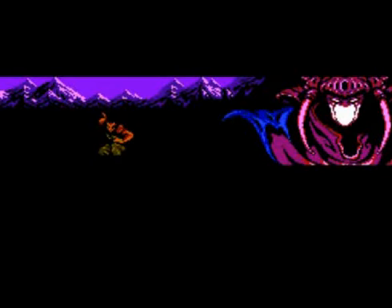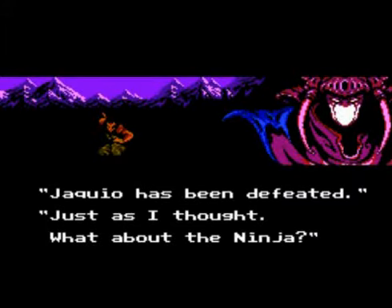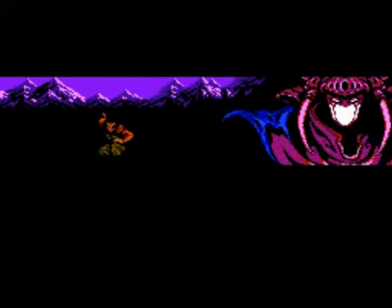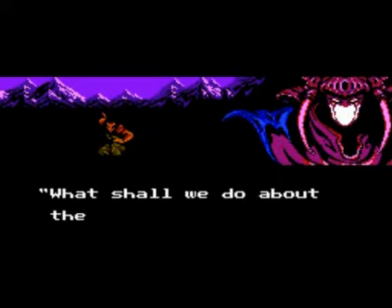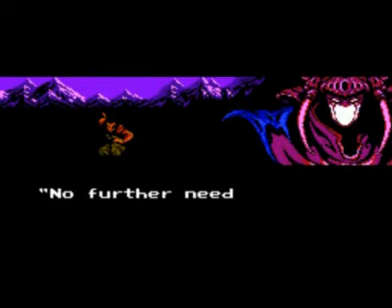This is the opening to Ninja Gaiden 2. The first one started off with the great duel between Ryu's father Ken, who ended up losing the duel, seemingly dead. But if you saw my run on Ninja Gaiden 1, you know that he survives and actually comes back to face Ryu later under mind control. Ryu ends up saving him, but Ryu's father still sacrifices himself to protect Ryu and ends up dying in the end anyway.